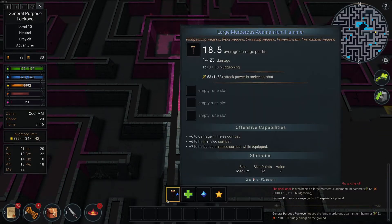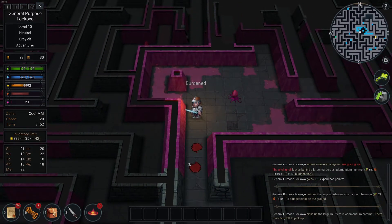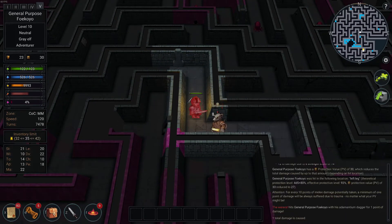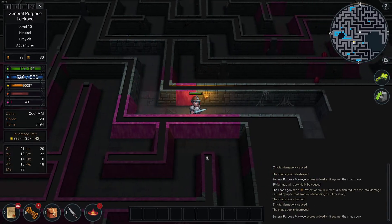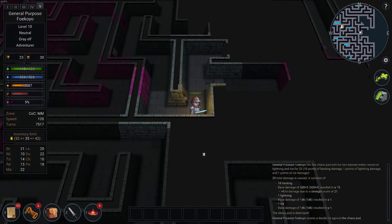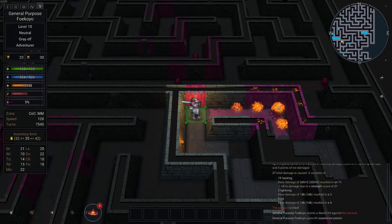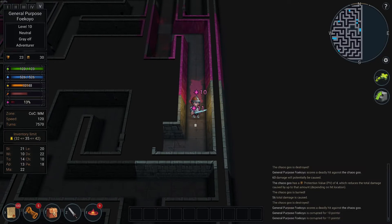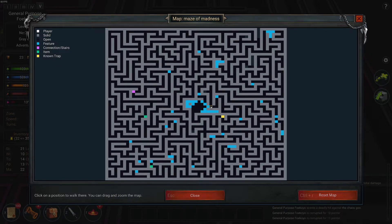I mainly hit harder with my weapon. Large murderous Adamantium — good thing you didn't hit me with that. That bypassed the teleportation trap. If I had something of teleportation control, that could be really handy. We're getting near to where I want to be.